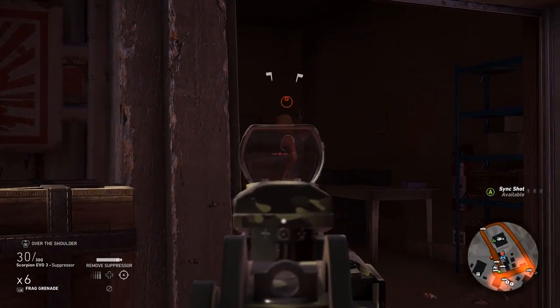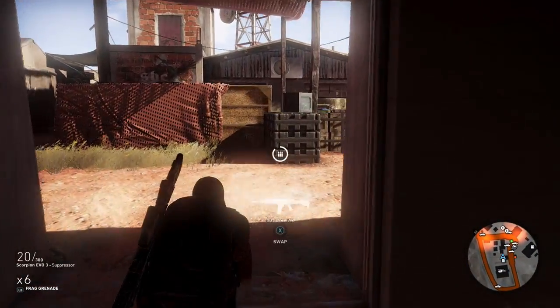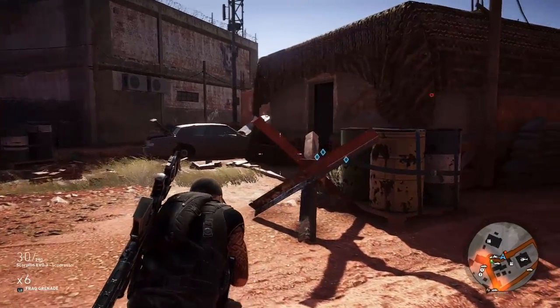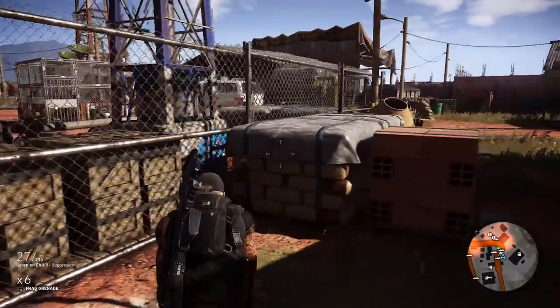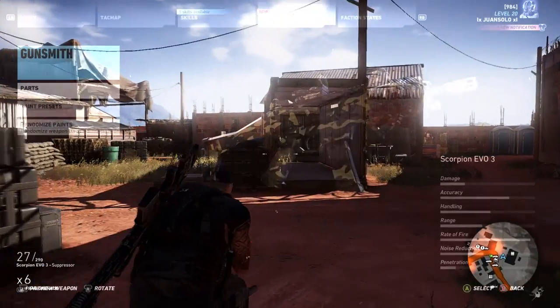Today is episode 9 and we're going to be talking about the Scorpion Evo submachine gun. You can compare it a lot to the Vector — I did the Vector the other day and I will link that video down in the description. This weapon is a lot of fun to use. It's very similar to the Vector but it does feel like it handles just a little bit better, though it does have a little bit more recoil.